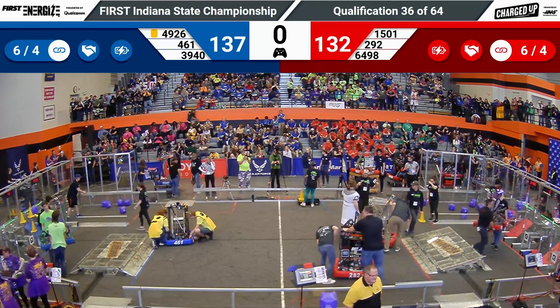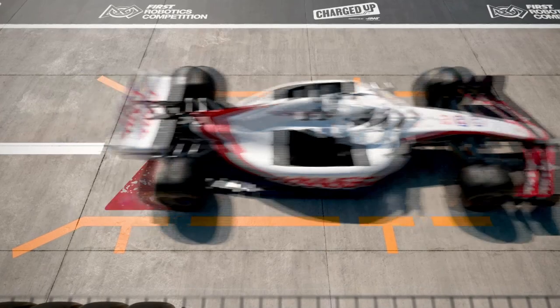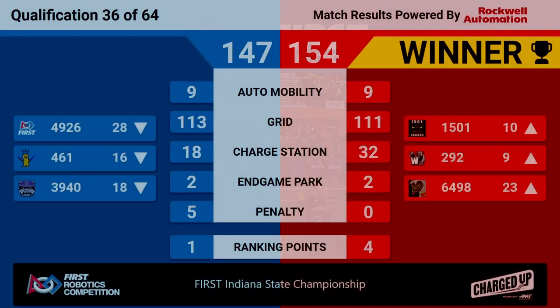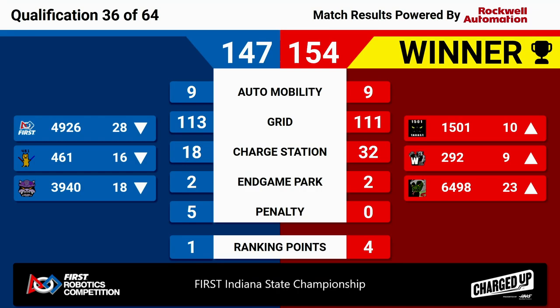These scores are good. Let's see if the double engaged took it for the Red Alliance — and it did! Red Alliance taking away a victory, 154 to 147, with four big ranking points.